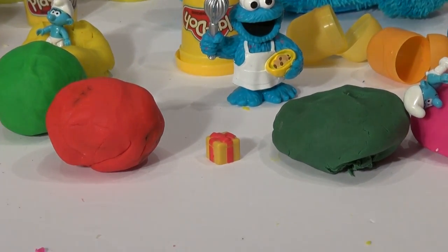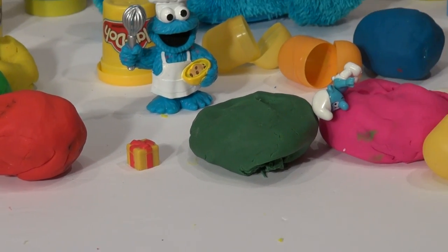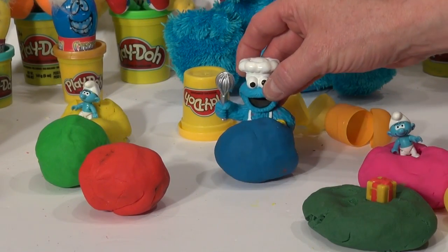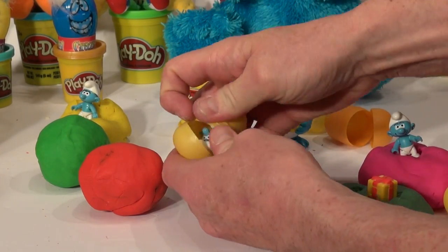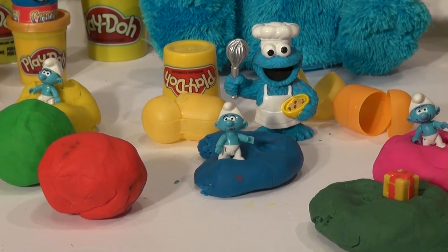There's a blue one over here in the corner — we'll get that right now. Hmm, that's almost the same color as Cookie Monster Chef. Give it a tap and see what's inside. All right, let's see what this is — another Smurf! That's four Smurfs. We have white legs and blue arms on this one.